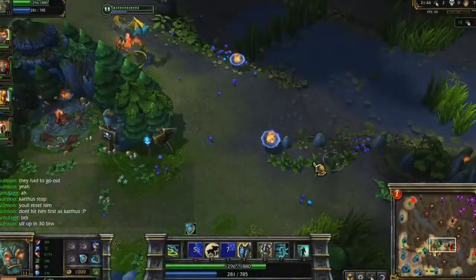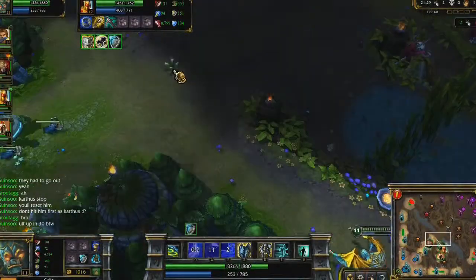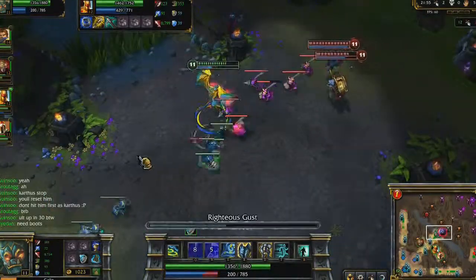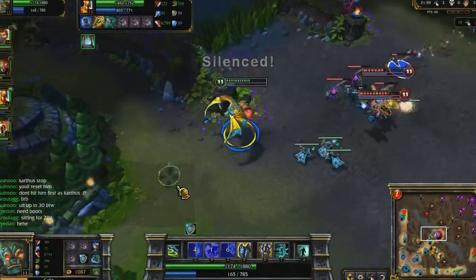My next big items are Aegis of the Legion and Mercury Treads — both because they give great magic resist, but also to support my team and allow me to break off stuns to start my ultimate sooner. Near my tower, I face Zilean and Malzahar. Once Time Bomb and Malefic Visions are placed on me, I self-cast Bulwark just in time for Nether Grasp.